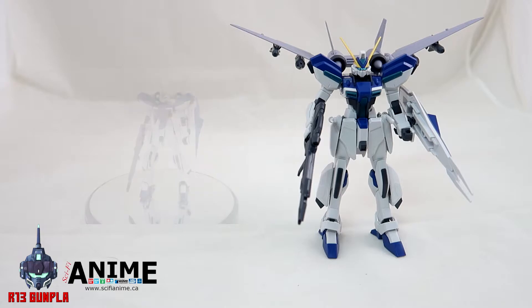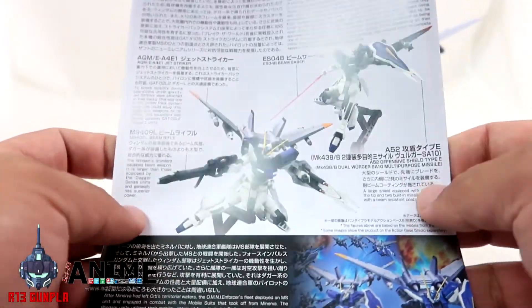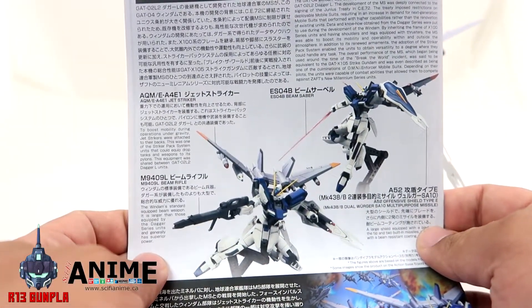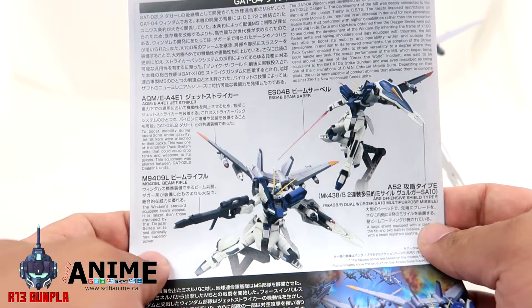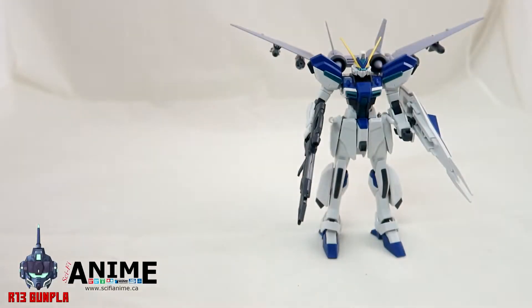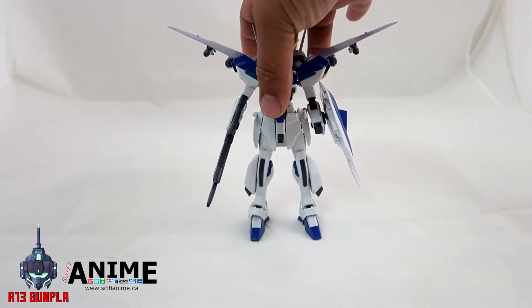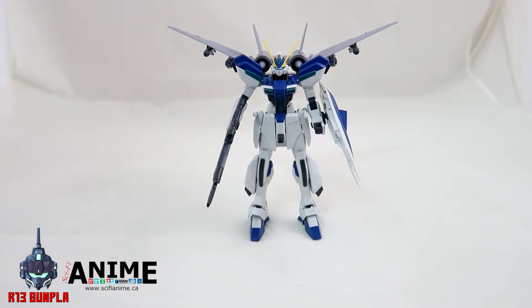You can actually add more weaponry, and the manual gives out more information as well — showing the beam rifle, beam saver, and the Offensive Shield Type E. All the information I got is through Gundam Wiki, so you guys can check that out whenever you get the chance. It's quite fascinating, and adding more weaponry gives it that jet fighter look — I feel like this unit is about to transform.